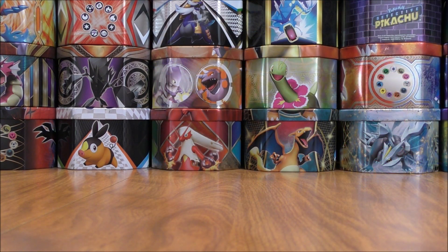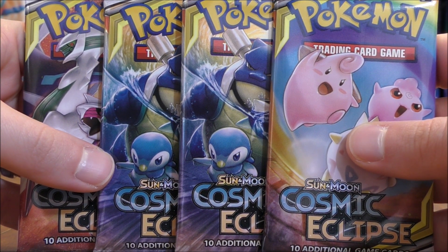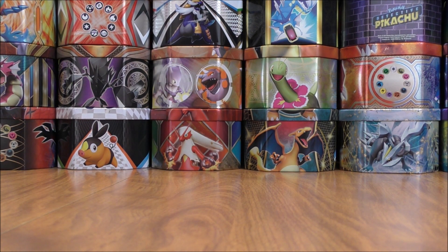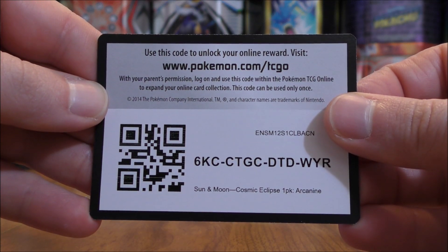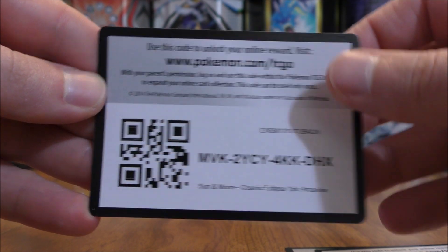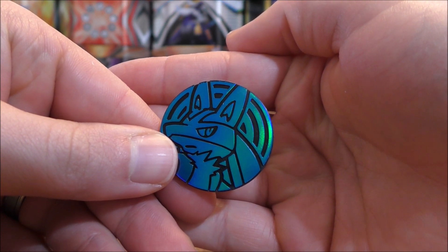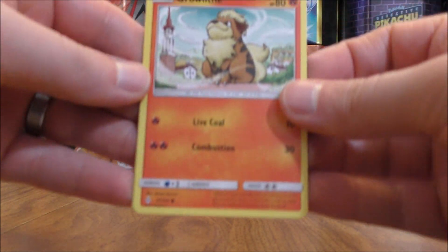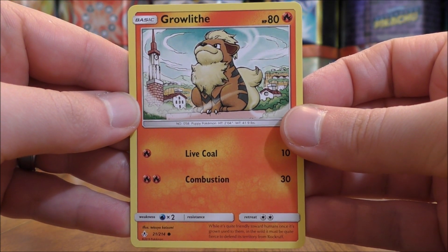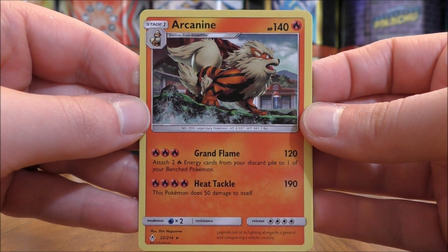So all four of the one-pack blisters are opened up. Here is a look at the booster packs. Cosmic Eclipse, the newest set in the TCG, also the largest set of all time, will be the final Sun and Moon series set. The online TCG code cards. The Pokemon coin of Lucario really stands out — blue and black in color. And then the Pokemon cards of Growlithe and Arcanine, both from Unbroken Bonds. I believe this is a special holo of Arcanine.